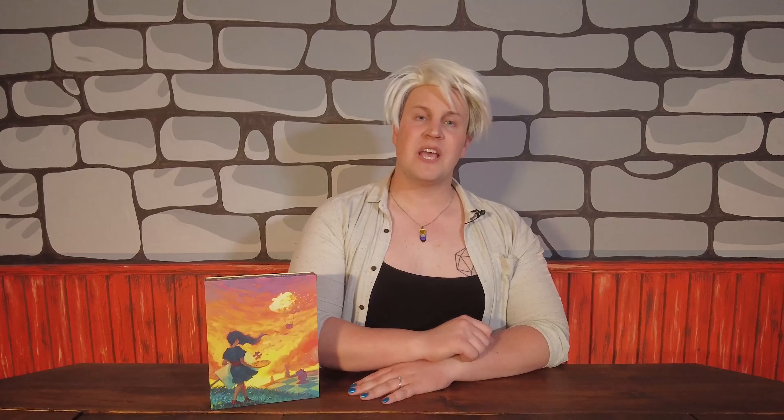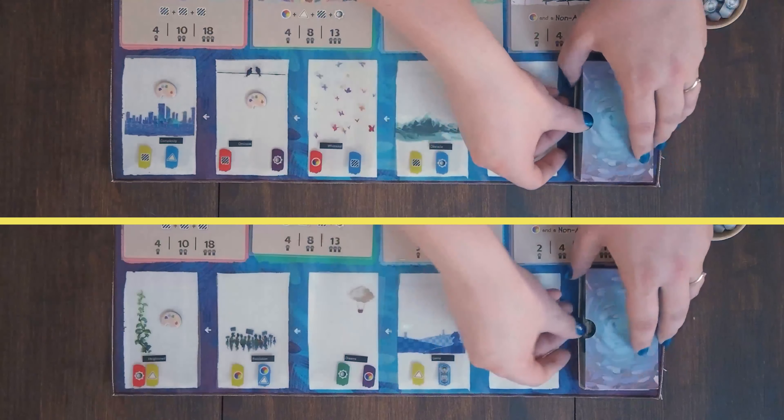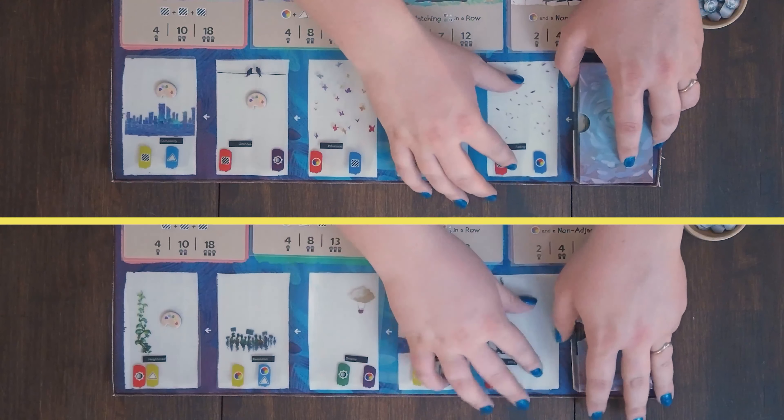If there are any inspiration tokens on the card being acquired, then they are added to the player's supply for future cards. After claiming an art card, slide the cards into the empty slot, and draw the next card from the deck into the rightmost space.